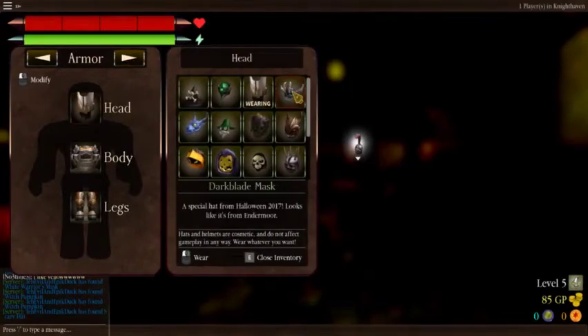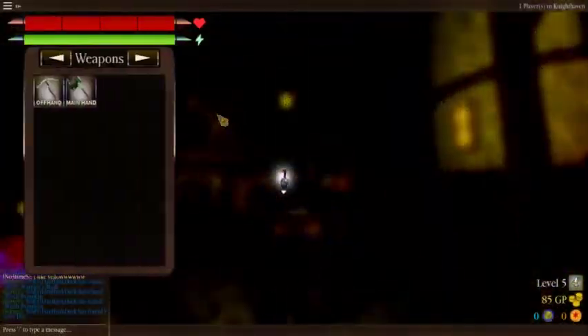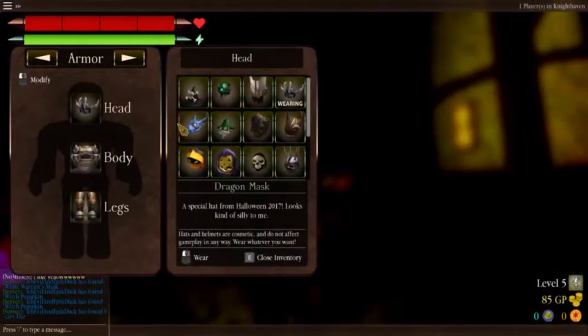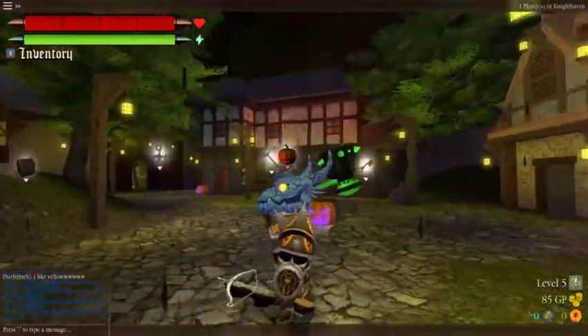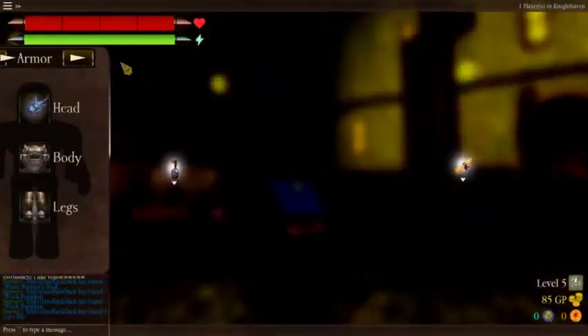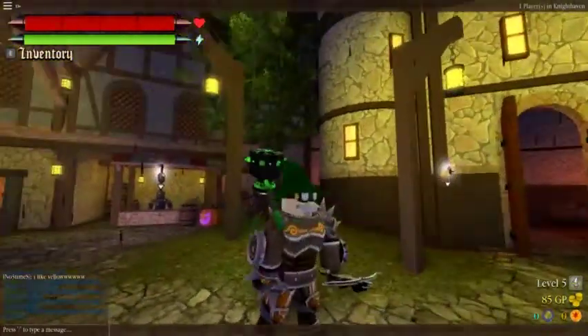Next up we have the dark blade mask — it could go well with the armor set. I'm pretty sure this has an armor set since I have the legs. And here's the dragon mask — it's a crystal cooked dragon too. You have the gnome disguise, if you want to be a gnome.